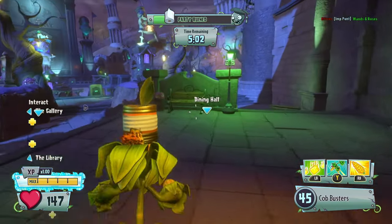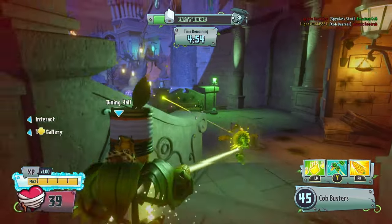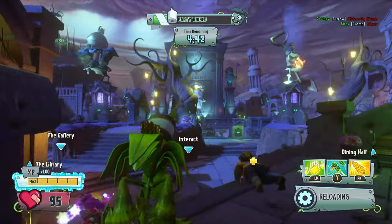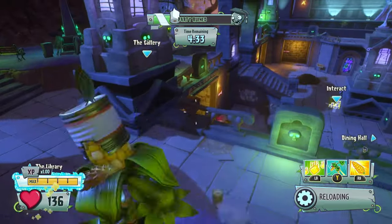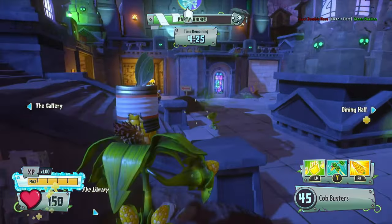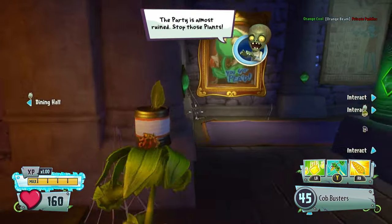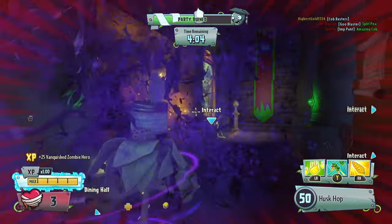There are four sections to deal with: the library, the gallery, the dining hall, and the central statue. The gallery is in my opinion the hardest to take over. In private play against AI, the central statue is always the first to go down, but in PvP it's a pretty difficult objective. As you take out more rooms, it gets harder to clear each new one — enemies consolidate their defenses. So get rid of the gallery first if you can.